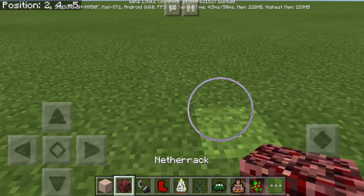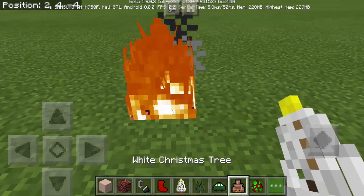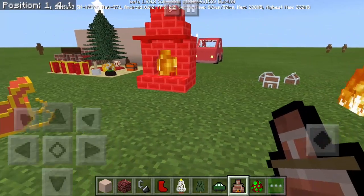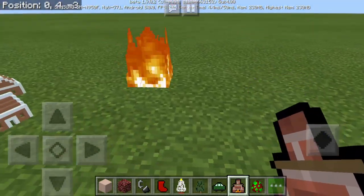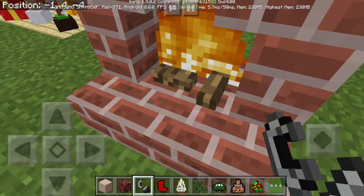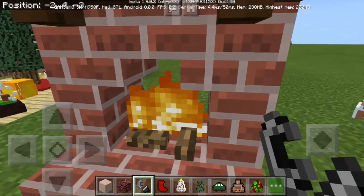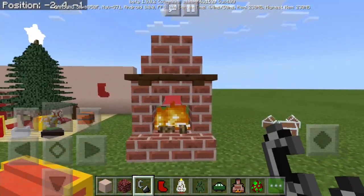So maybe we should first put here netherrack and then light it up, and then let's now put the fireplace here. There's fire! But it's... oh my goodness, it's an entity. Can we put fire here? Oh there we go! Oh my goodness, that's so awesome! You can use Flint and Steel right away and then just put fire. This is so cool!